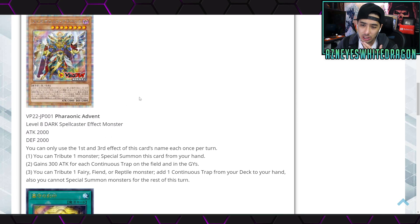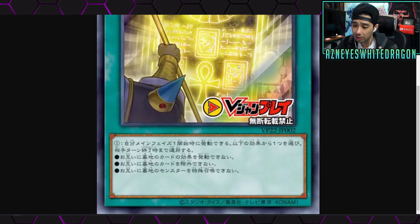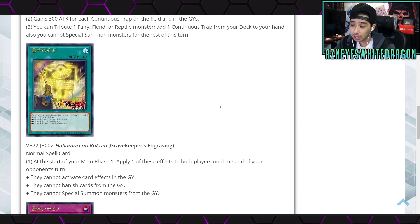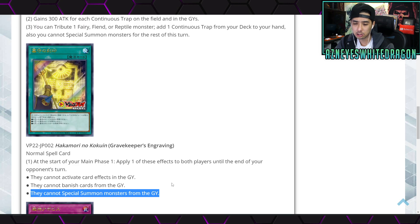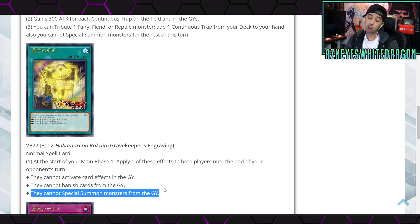These are all Egyptian-themed cards, which makes sense for Phoronic Legend. Gravekeeper's Engraving is a normal spell card with three different effects. At the start of your main phase, apply one of these effects to both players until the end of your opponent's turn: they can't activate cards or effects in the graveyard — which Necro Valley already does — they can't banish cards from the graveyard, or they cannot special summon monsters from the graveyard. This is a pretty good card because you can activate it to stop certain hand traps. It definitely has potential as a side deck card or even main deck, since it prevents things like Called by the Grave or banishing from the graveyard.